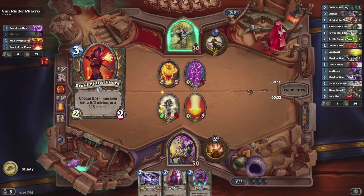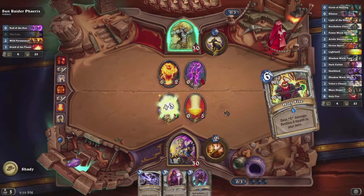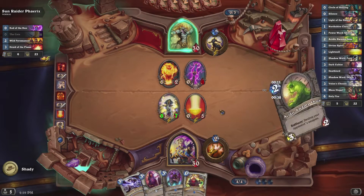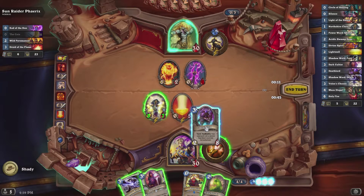You can see the deck on the right-hand side. We have Circle of Healing, Silence, Light of the Nauru, Northshire Cleric, Power Word Shield, Acidic Swamp Ooze, Divine Spirit, Light Well, Shadow Word Pain, Dark Cultist, Deathlord, Shadow Word Death, Velen's Chosen, Mass Dispel, and Holy Fire.